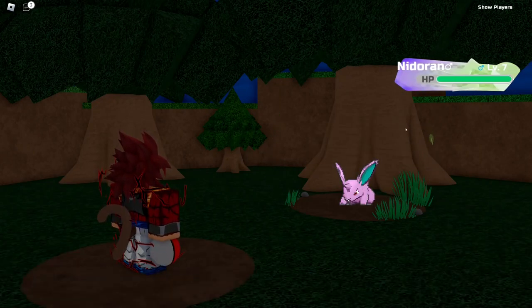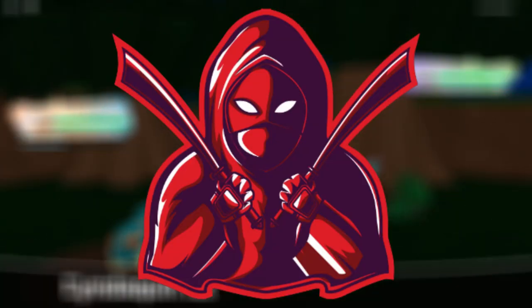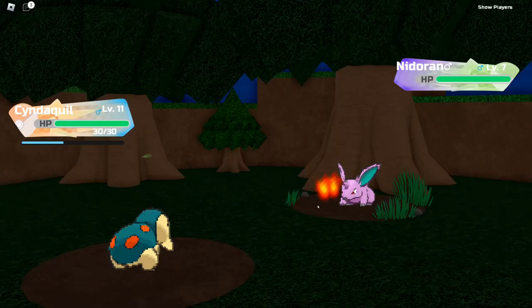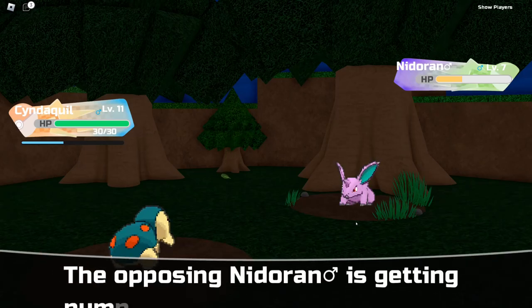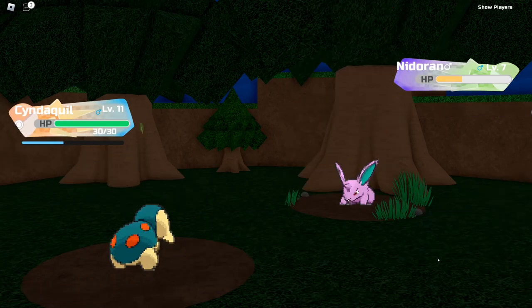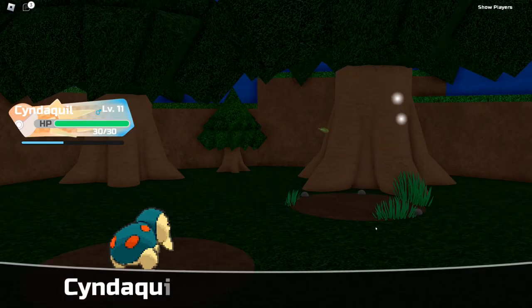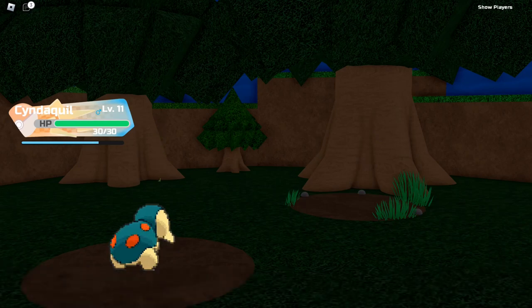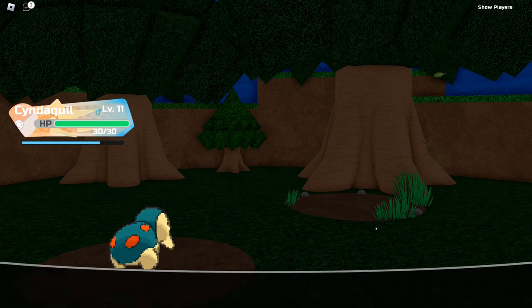Those are the major bugs that I wanted to cover, and the rest of these are just gonna be personal suggestions that I think would help the Return of Hoopa grow. Firstly, I think that the addition of codes would be nice. I'm not suggesting that you make a bunch of broken codes giving shiny, perfect PvP legendaries, but codes definitely attract more players, and having codes would definitely make the Return of Hoopa look like a copy worth playing to new players.